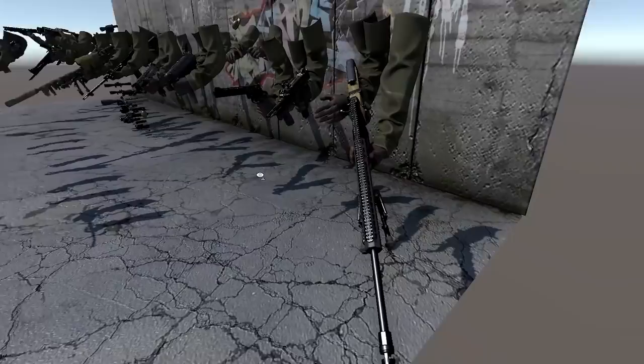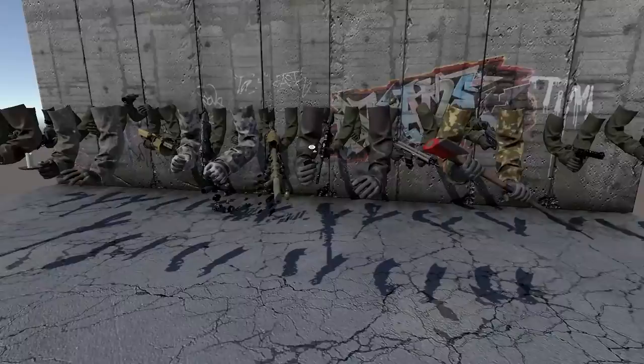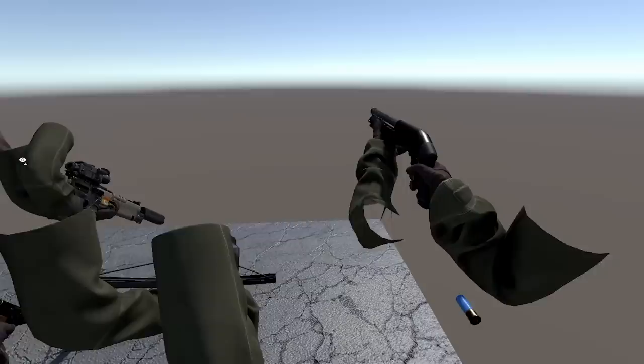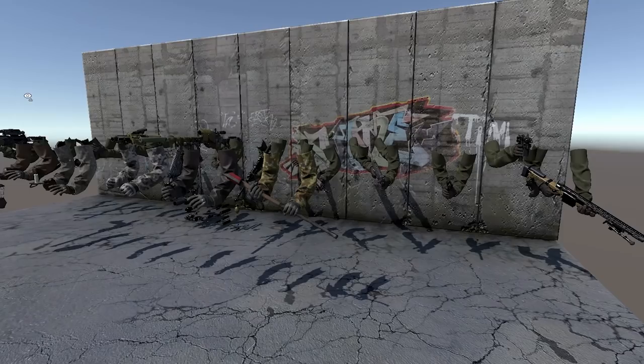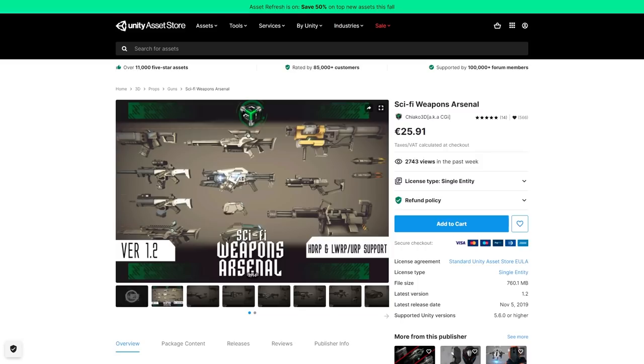If you just want some animated weapons, then this pack is also great. You've got everything from a bunch of rifles, some Uzis, some shotguns, some pistols, even some melee weapons, some grenades and so on. All of these are perfect for making a first-person game. They come with all sorts of animations, as well as a bunch of really nice scopes and attachments. You could easily combine any of these with either the character controller asset or use it with the UFPS asset.